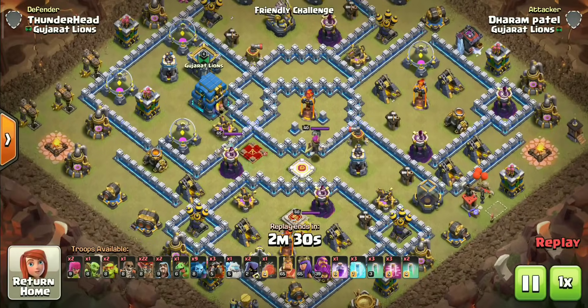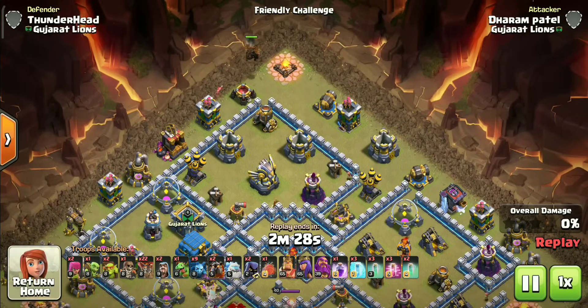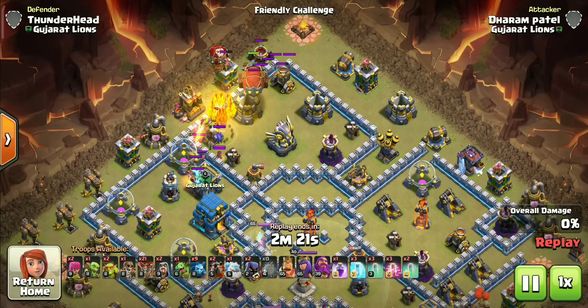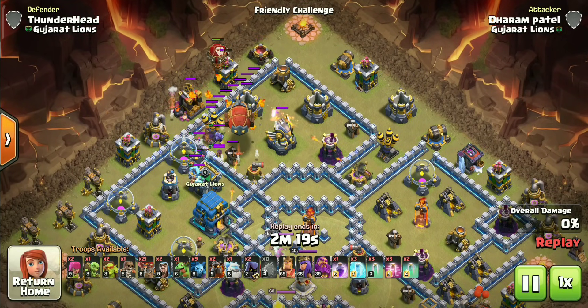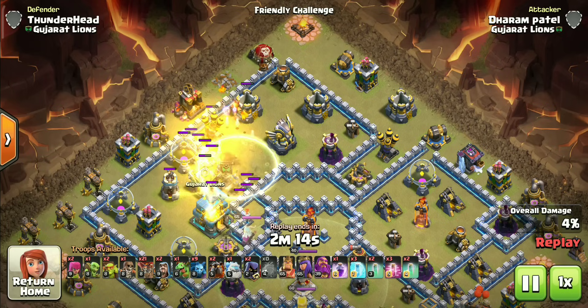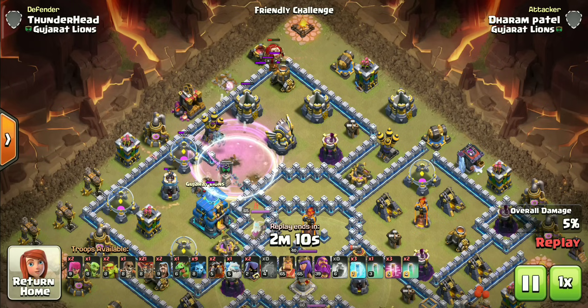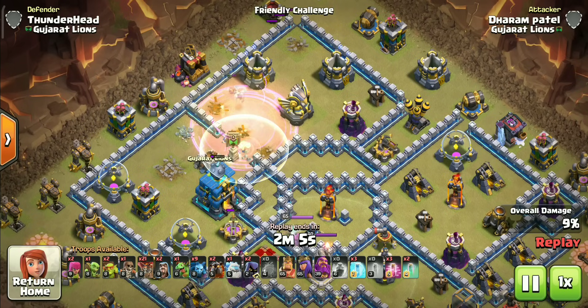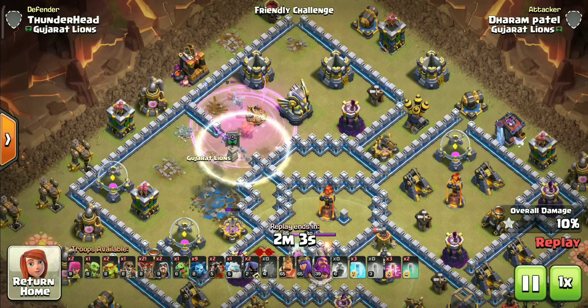Let's start the attack with the blimp drop. Always deploy lava hound first to clear all the traps and distract defenses so they don't target our blimp. Once the blimp reaches the target location, manually open it and drop invisibility right after before defenses start targeting our troops. Use rage and remaining invisibility spells one by one every four seconds afterwards.